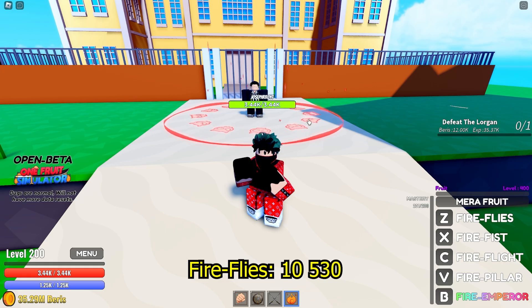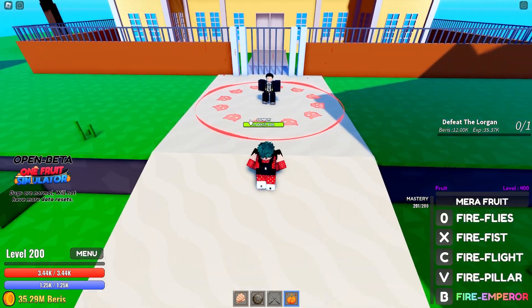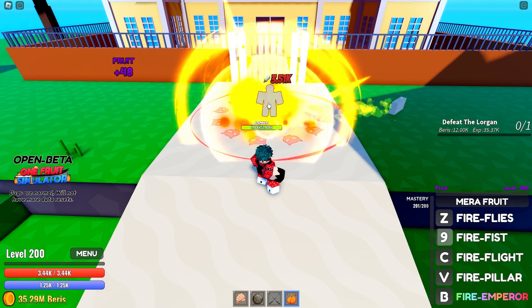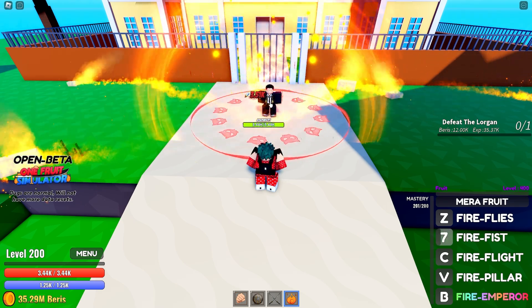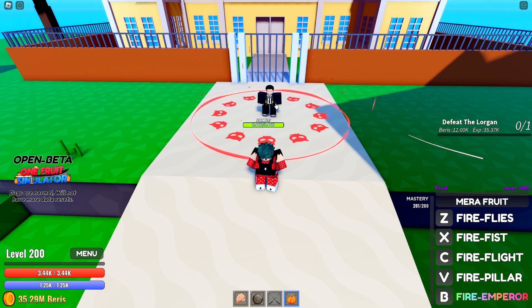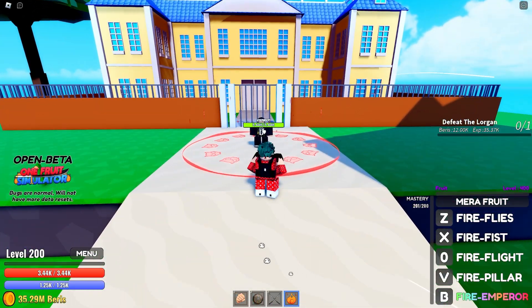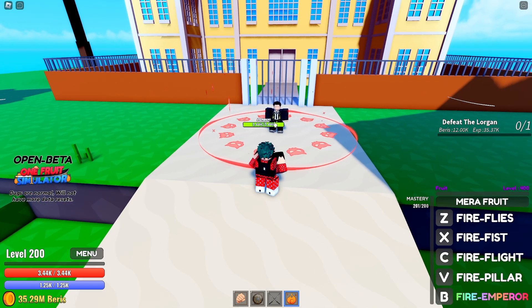Fireflies deals 10,500 damage and the cooldown is 4 seconds. Fire Fist deals 17,550 and the cooldown is 9 seconds. Then we have Flight — 2 second cooldown, doesn't matter for damage. Then we have Fire Pillar.